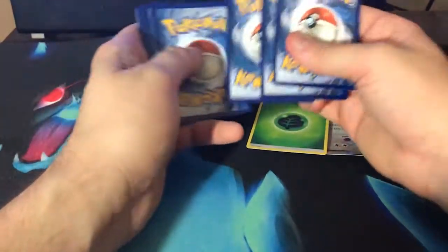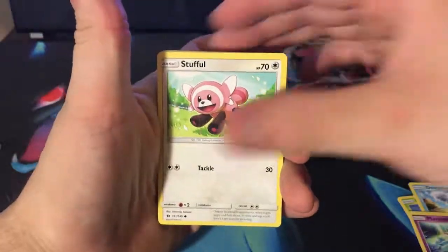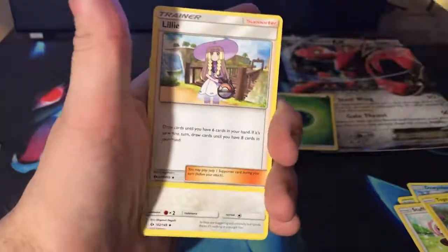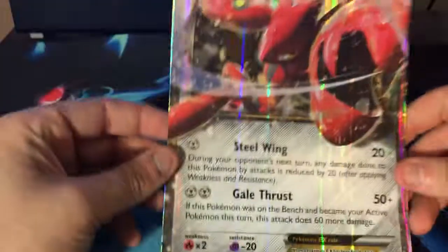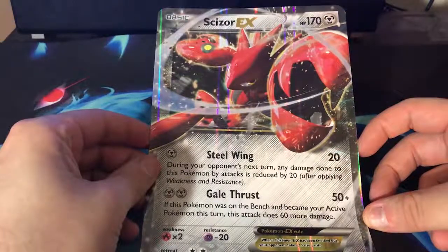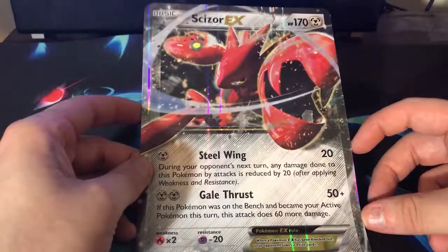Not great. Hopefully you get better pulls out of the codes than I got out of the packs. We got Spinarak, Mareanie, Stufful, Togedemaru, Herdier, Togetic, Lillie, Spinda, Raticate, Palossand — just a regular rare. But at least I got this jumbo card; it's all I really wanted. I'm gonna put that up on my wall. Thanks for checking it out — hopefully the codes got you better pulls than me. See ya.